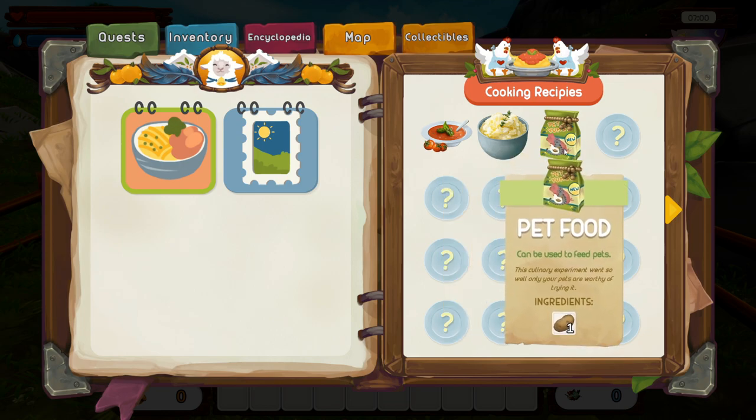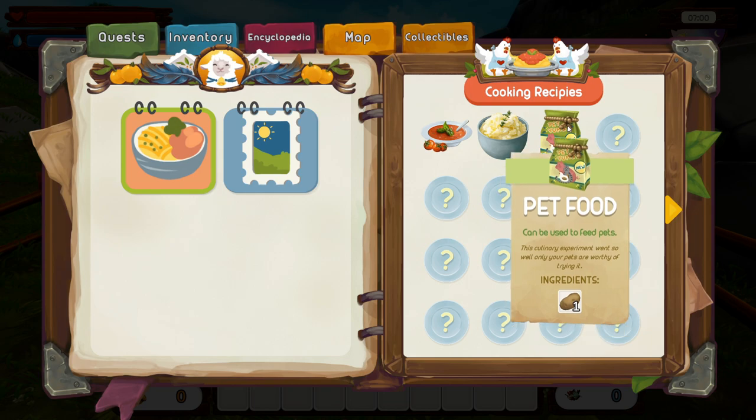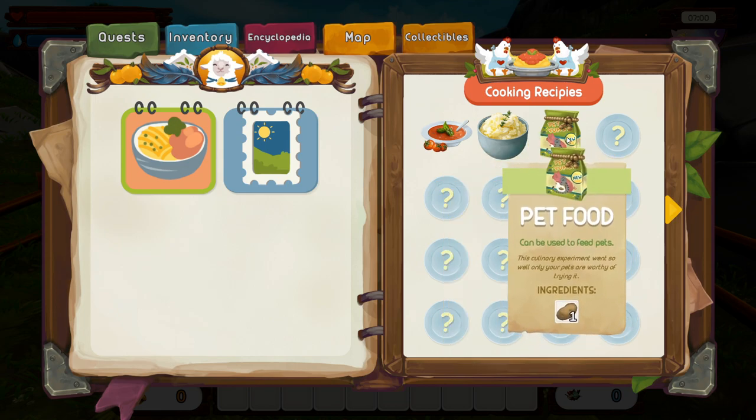They've also made a change to how feeding animals works. You still need specific foods to tame each animal — when you find an animal in the world, it will prefer a certain type of food. For instance, you need potatoes for the chickens. But after taming them, you'll need pet food. Pet food takes just one potato, but apparently you can use all kinds of different ingredients — tomatoes, pumpkins, whatever — as long as it doesn't match another recipe.